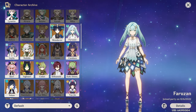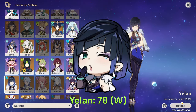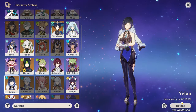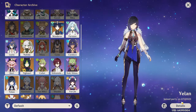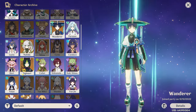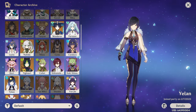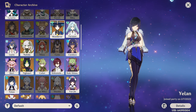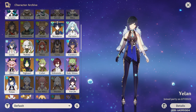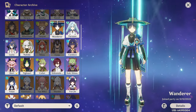After Wanderer I got Yelan. I picked her up because she enables double hydro, which is an incredibly strong duo — Xingqiu and Yelan are incredibly powerful together. Also, Wanderer and Yelan make the best overworld duo ever. Both have insane mobility and incredible damage, and running just those two you can carry any other two units in the overworld.